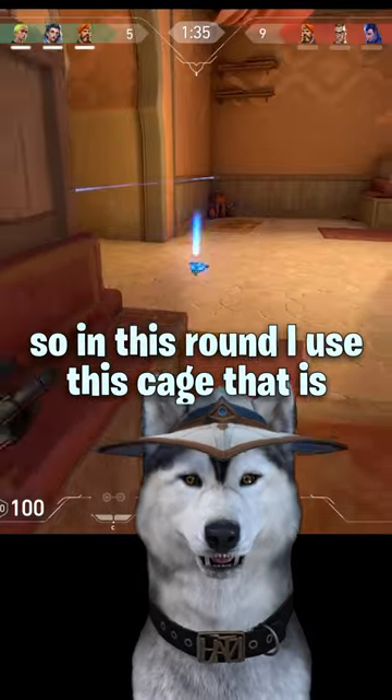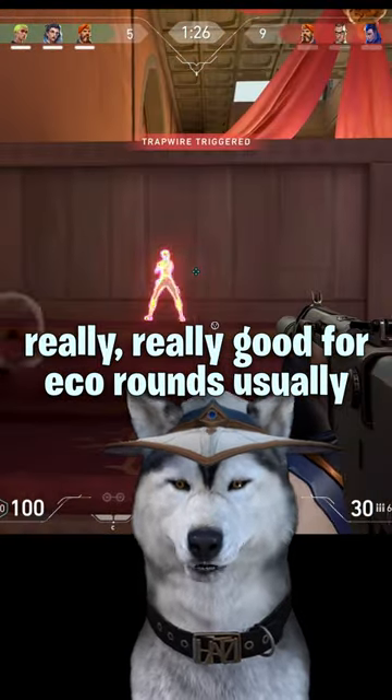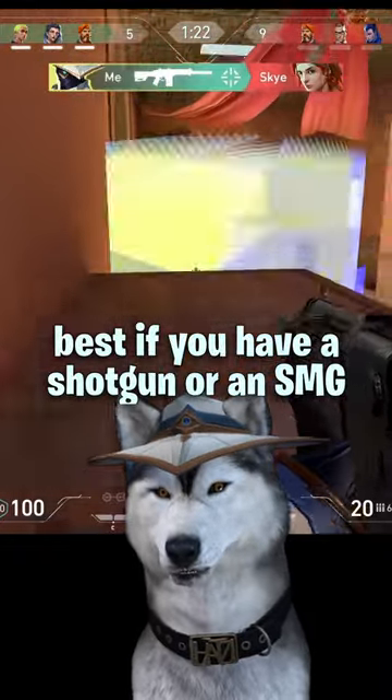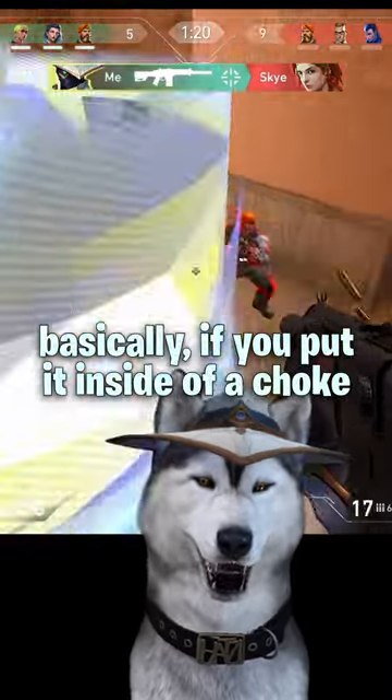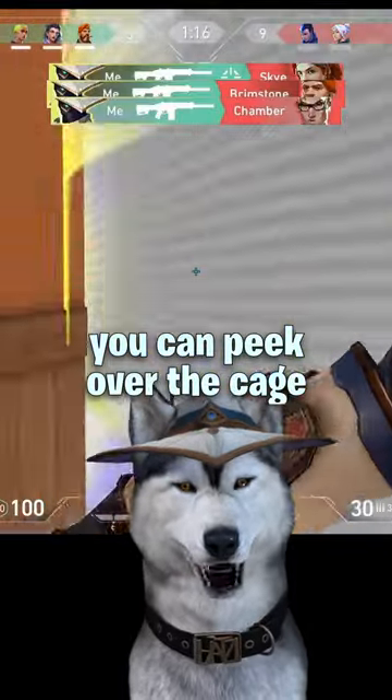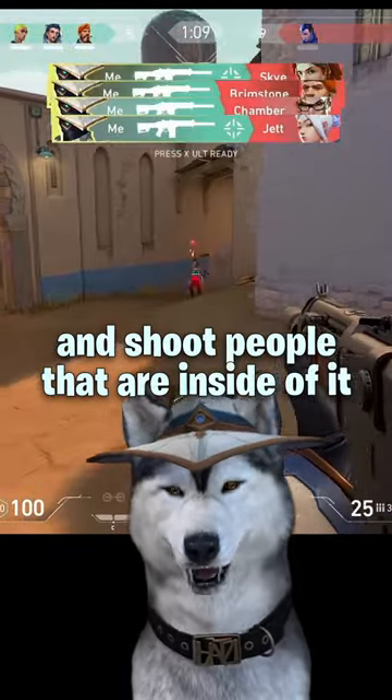In this round, I use this cage that is really good for eco rounds. I have a Phantom in this clip, but it works best if you have a shotgun or an SMG. Basically, if you put it inside of a choke where there's a box next to it, you can peek over the cage and shoot people that are inside of it.